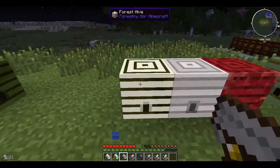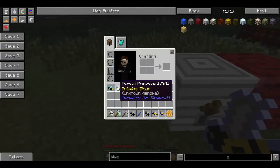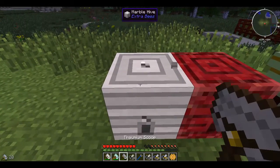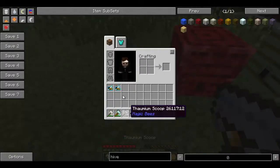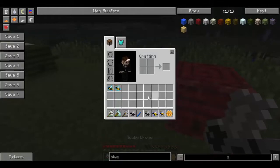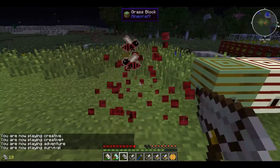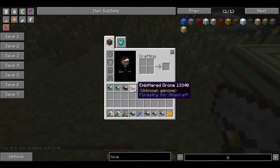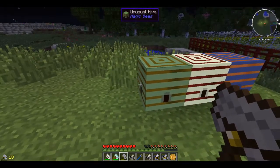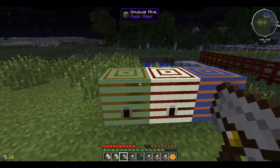Water hives are usually found underwater in rivers, sometimes in lakes. I just broke a forest hive there — forest princesses are found in standard forest areas. The marble hive — I'm not sure where they come from now, I would say they come from underground. The nether hive is found in the nether and will give you an embedded drone and an embedded princess. They're only found in the nether, and sometimes they can actually be found under the lakes of lava, so if you're using some kind of mining or pumping system in the nether, you can always check the bottom of the lakes.